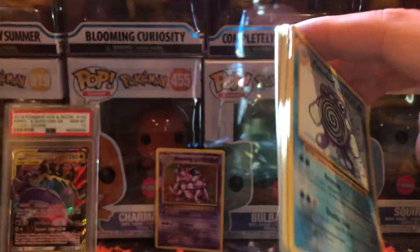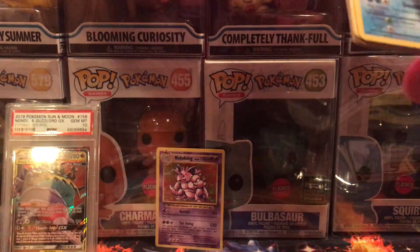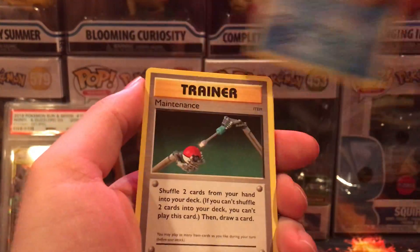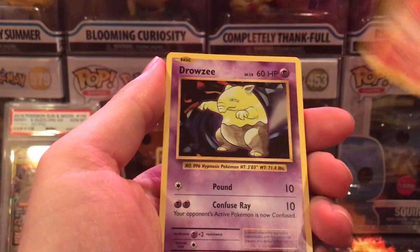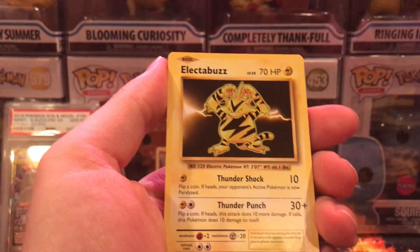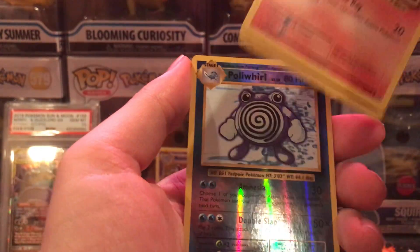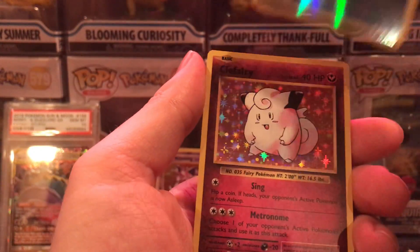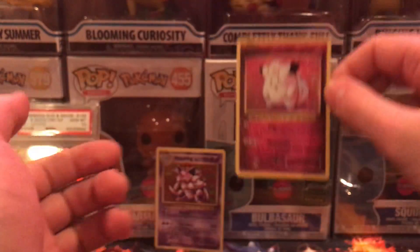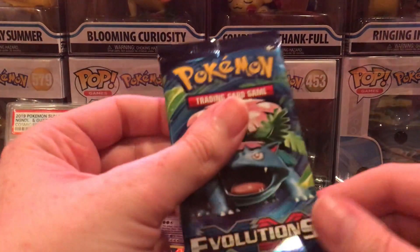Poliwhirl, maintenance, Haunter, Ponyta, Drowzee, electric, Buzz, Vulpix, Sandshrew, Poliwhirl reverse, and a Clefairy holo. Decent pulls.